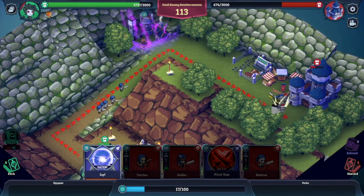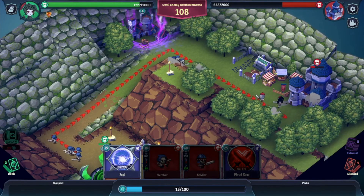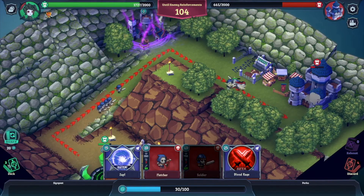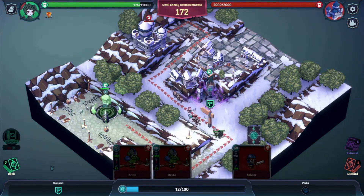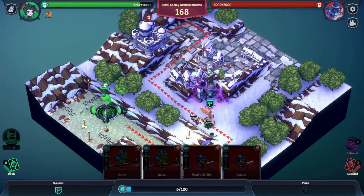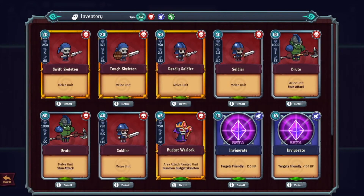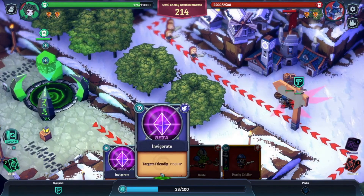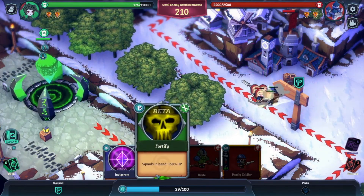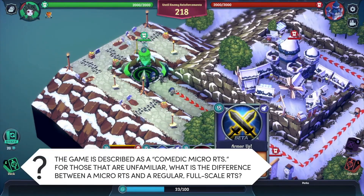Necronator Dead Wrong is a micro RTS strategy game mixed with roguelike deck building gameplay. Imagine a tower defense game mixed with Slay the Spire style deck building, where you play as the villain that summons the undead units, and your goal is to destroy the kingdom's castle. So it's like reverse tower defense with deck building and card mechanics.